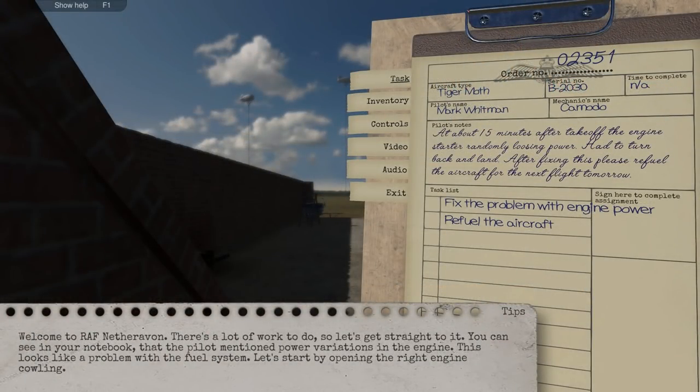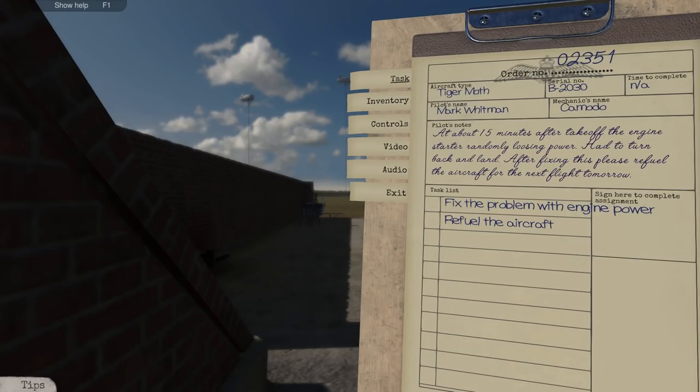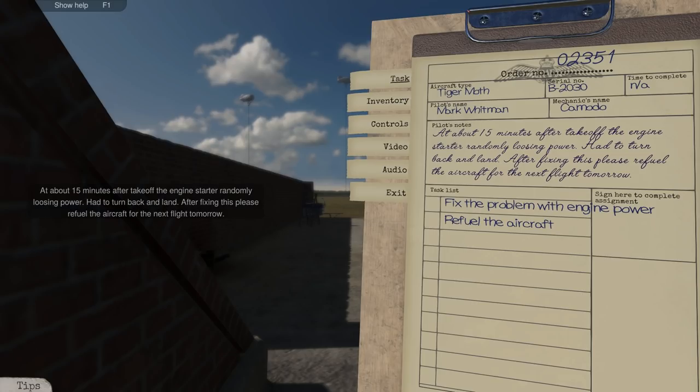Alright, here we are. It's going to toss us right in the fire — looks like we have our first work order. Apparently we're going to be servicing a Tiger Moth. You got the pilot's name. The pilot's notes say: at about 15 minutes after takeoff, the engine starts randomly losing power. Had to turn back and land. After fixing this, please refuel the aircraft for the next flight tomorrow. So we need to fix the problem with the engine power and refuel.